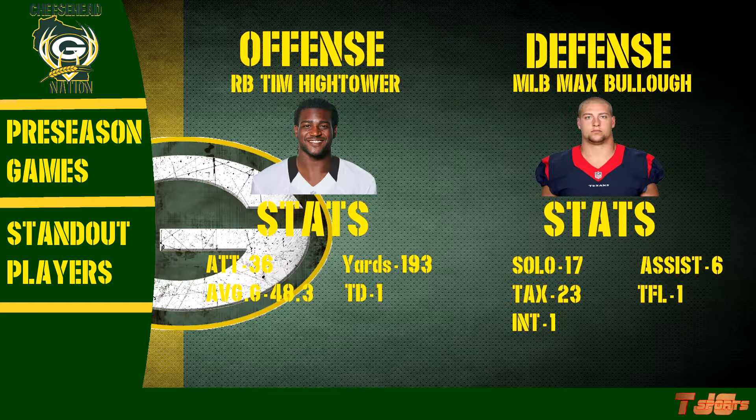Let's look at Hightower's stats: 36 attempts, 193 yards this preseason. Le'Veon Bell had 121 yards — I know he had fewer carries, but still, 193 yards is a big difference. Average per game: Hightower at 48.3, Bell at 30.3 — I think Tim Hightower really won over that stat. In touchdowns, Hightower had one TD while Bell had two, but Hightower played phenomenally in the preseason.